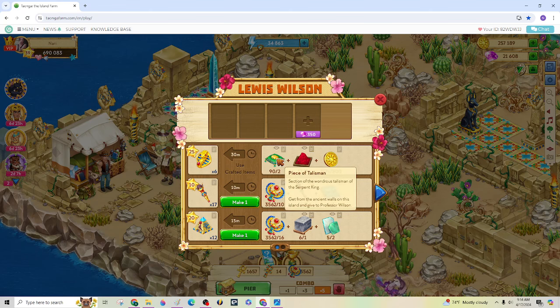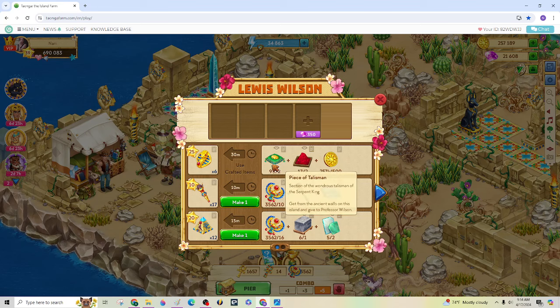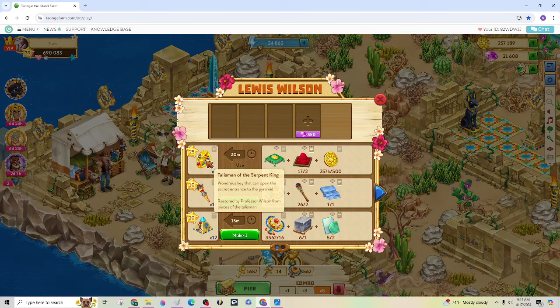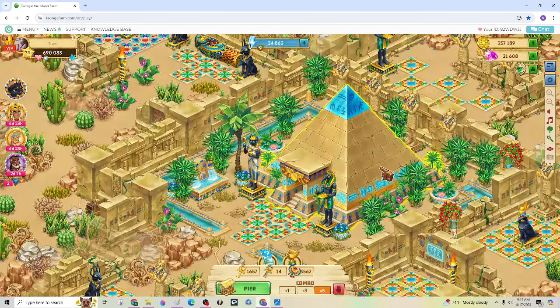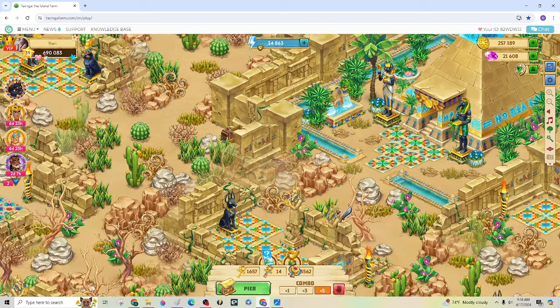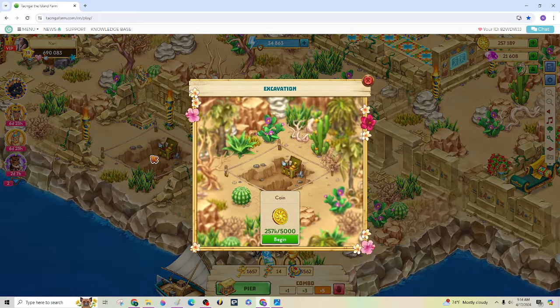This right here is what you're getting from the flip game, and the reason you need that is because you've got to craft these things to actually enter your pyramid over here to take a mission. So initially you may need to do this a few times to get a few to get going. But I really don't use that much — it's just 5,000 coins and it's way too pricey. I'd rather do a mission.